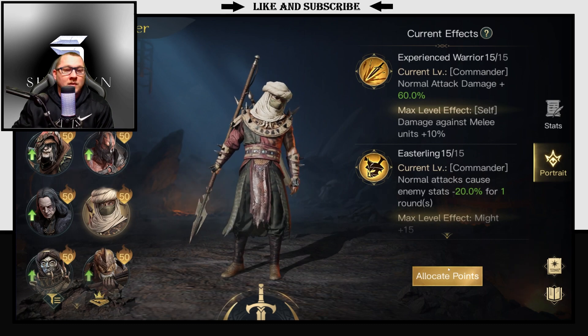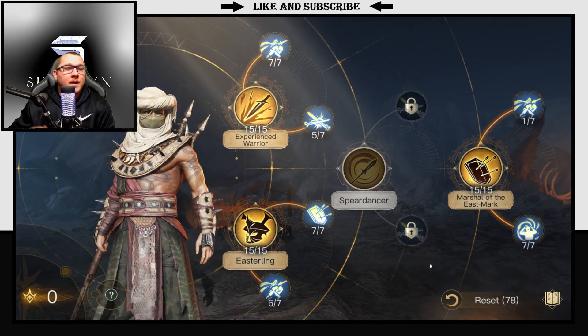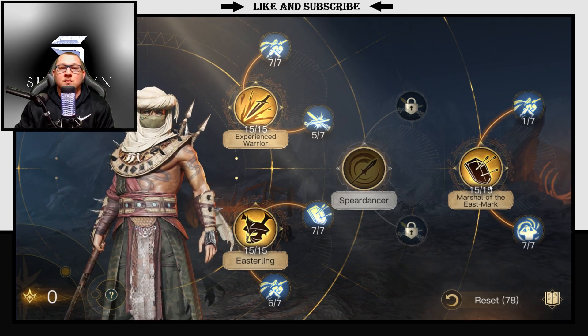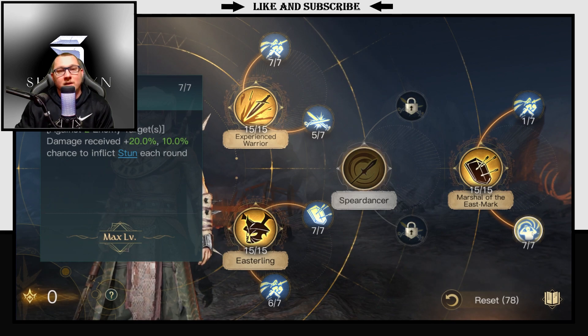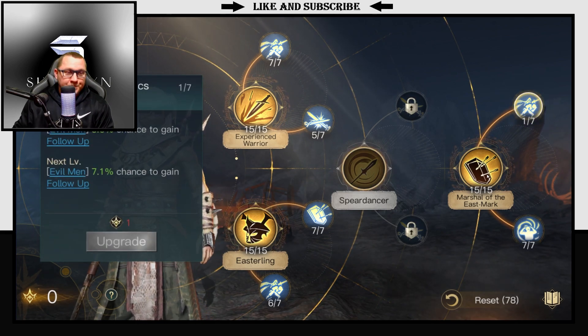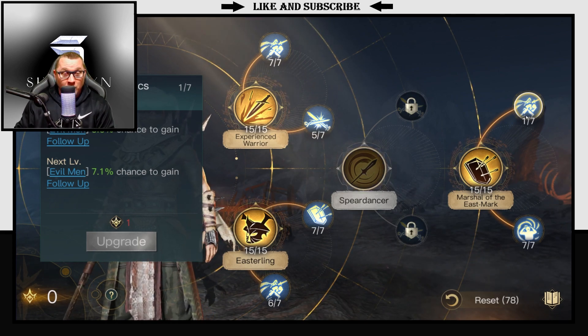We're going to start off by going into how you should trait your Khaldun and use your skill points properly. First and foremost, we're going to put 15 points into Marshal of the East Mark. Then you will put your 7 points into Quicksand and 1 point into Tribal Tactics.